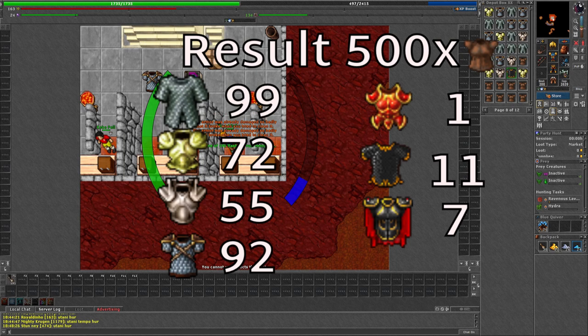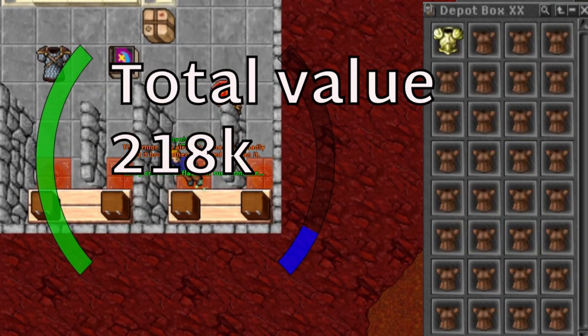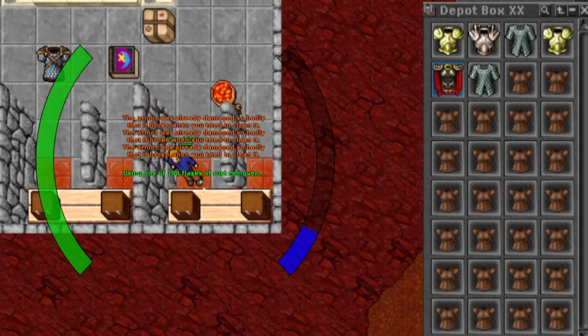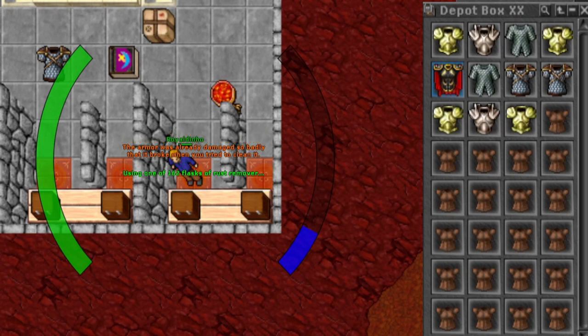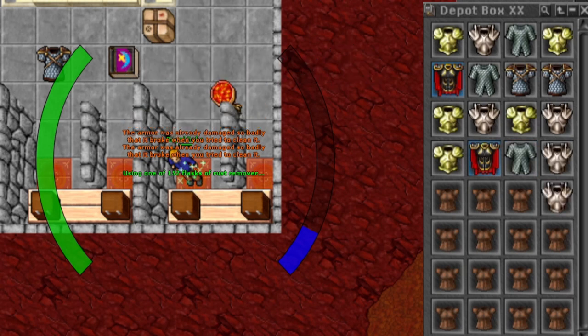So it looks like we lost some gold, but how much? Adding it all up, everything sold for 218k gold. I was quite unlucky with some of the higher valued items. Compared to the estimated stats of 12 paladin armors and 15 knight armors, that one really blows. But I still came out with around 20k profit. So the cheaper you buy the rusted armor, the better it is for you.